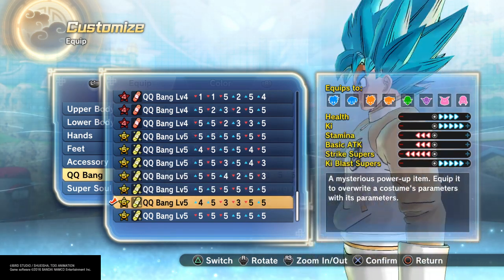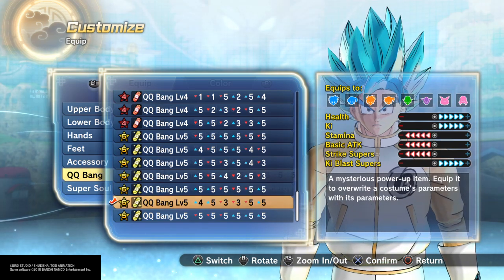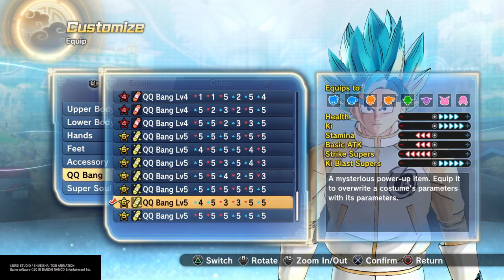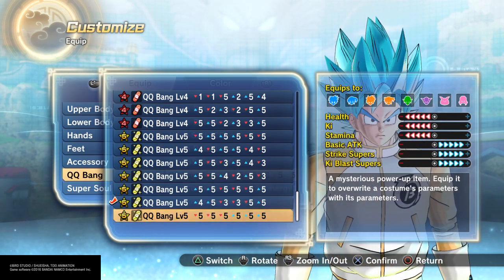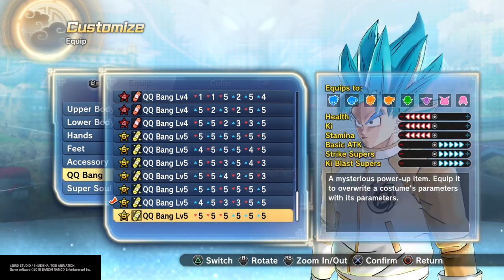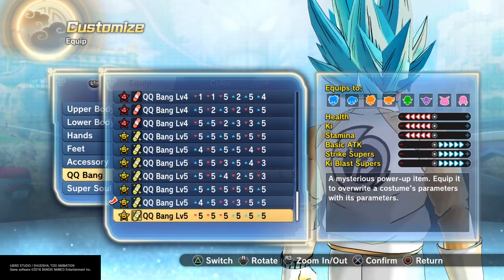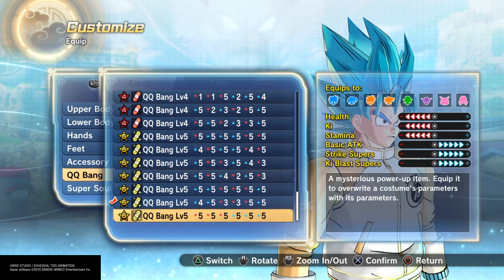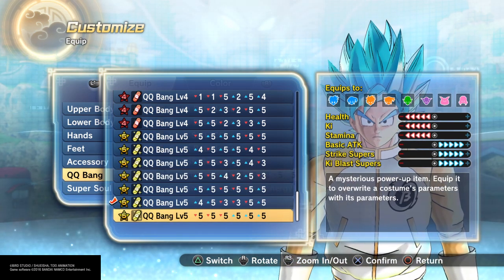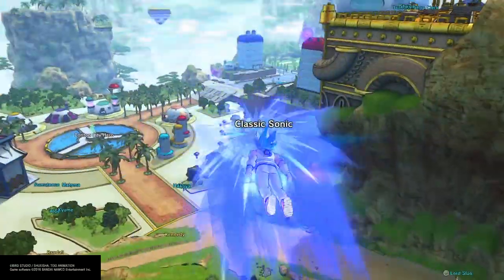This one is the one I'm using right now — it's kind of like that one, but I have a lot of stamina so it was going to bring it all the way down. I was like, might as well use this one. When I first made this QQBang, I thought it was great for both Ki blast supers and strike supers — you could be melee or Ki blast supers at the same time. I'm gonna show you guys how to make this right now.